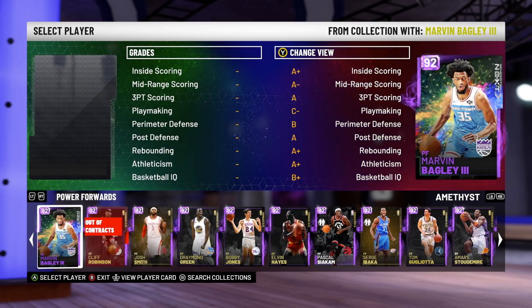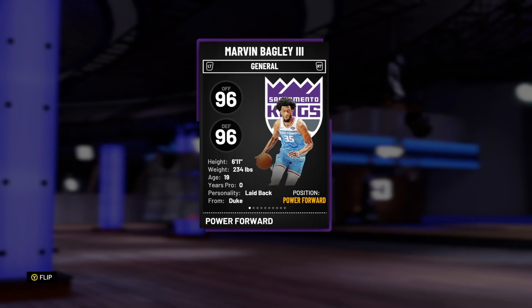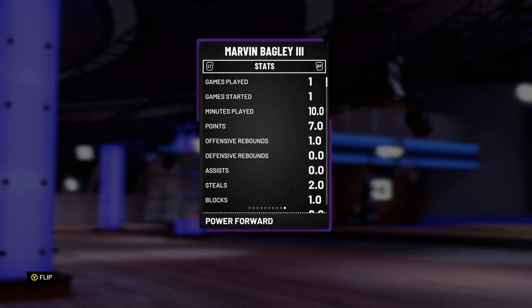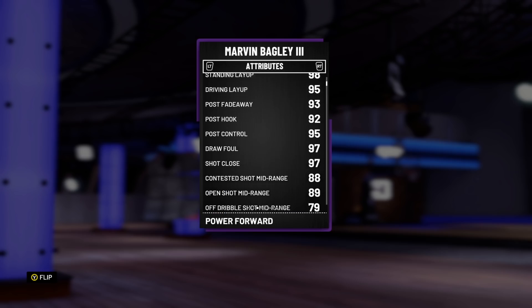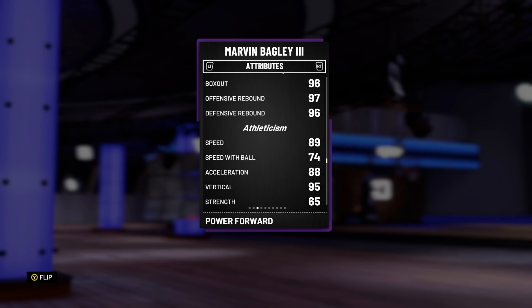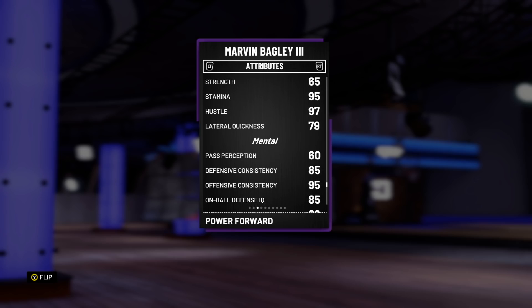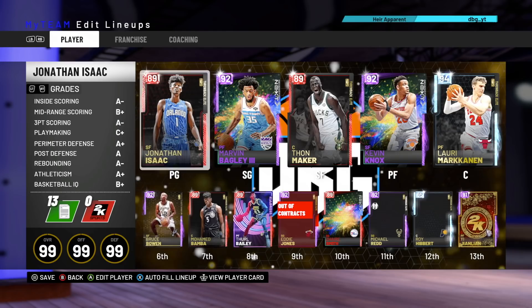At number 2, one of the best power forwards in the game — Amethyst Marvin Bagley. Bagley isn't as fun to use and can't dominate like Thon Maker, but he's just an overall well-rounded player. If you want a power forward in your team, you can't get much better than Bagley. To get a significantly better power forward you're realistically looking at Karl Malone, Blake Griffin, or token rewards. He's got four Hall of Fame badges, great shot mid, great shot three of 90, really nice release, unbelievable dunker, great block and shot contest, great rebounder, good speed and acceleration, good lateral quickness, and really good defense.